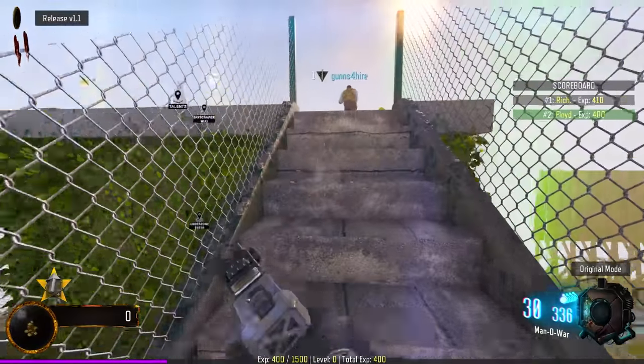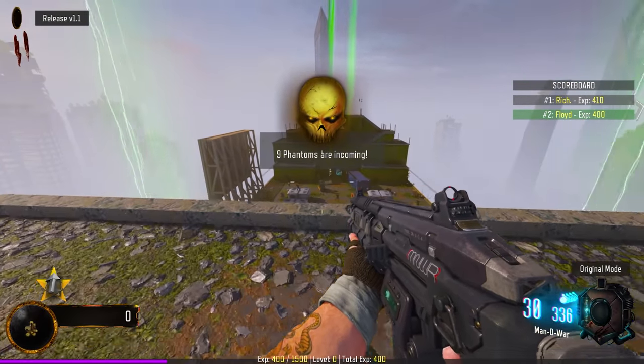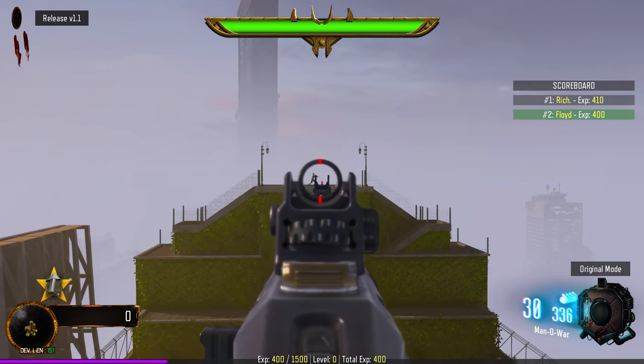Is this the only weapon we have — this little pharaoh? Yeah, I guess that's the whole engineer part. Nine phantoms incoming — is that just nine guys? Yeah, I think so.